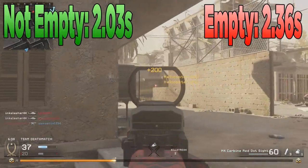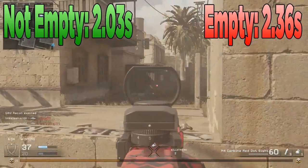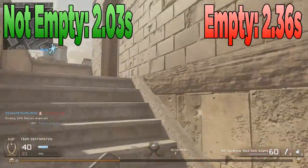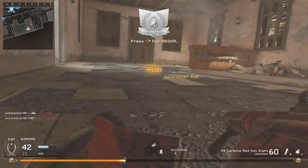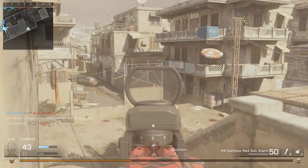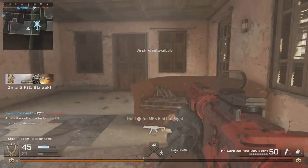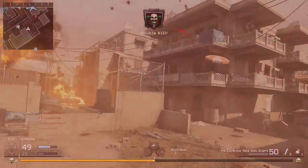The reload speed is 2.03 seconds with bullets still in the magazine and 2.36 seconds with an empty magazine. The 2.36 seconds is pretty good considering most assault rifles are around 3 seconds with an empty magazine, but the 2.03 seconds is the best stat — it's the second best reload time for assault rifles next to the M16. The M16 is 2 seconds, the M4 is 2.03 seconds, essentially identical. It has a very fast reload time compared to all the other assault rifles, which is definitely a great positive.